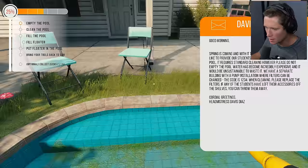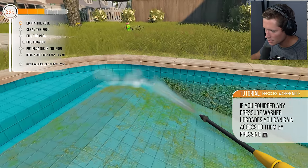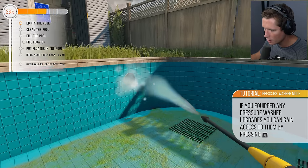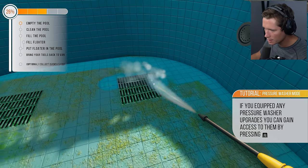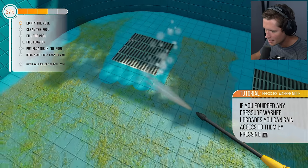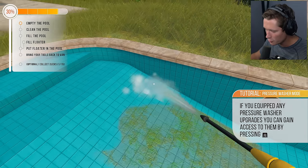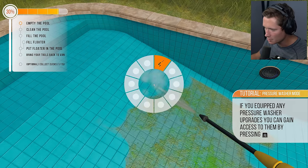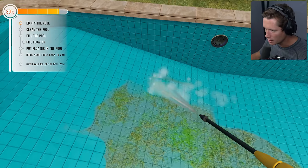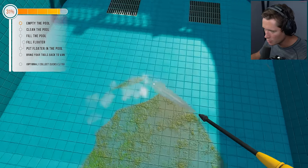This kind of reminds me of Pressure Wash Sim. I'm not sure there's a dirt highlighter, but the algae is pretty easy to see. Getting the drains — those are going to be a major problem area. I love the little dings as sections get completed. Doing little ups and downs to find the most efficient way. Can't move too fast. There are upgrades in the store and multiple things we could do to improve our pressure washer over time.